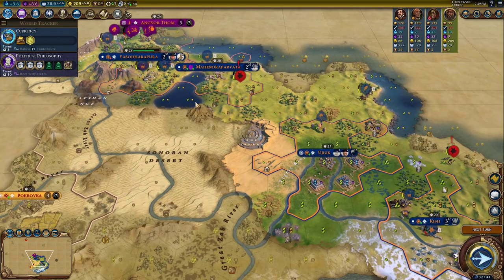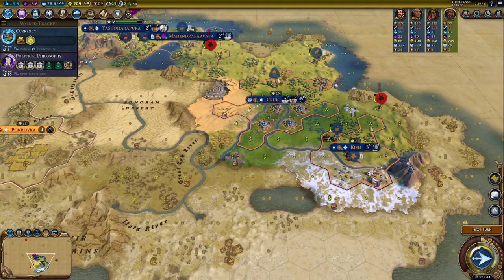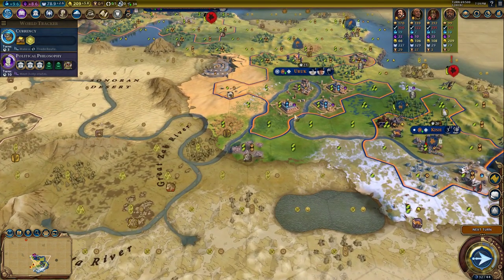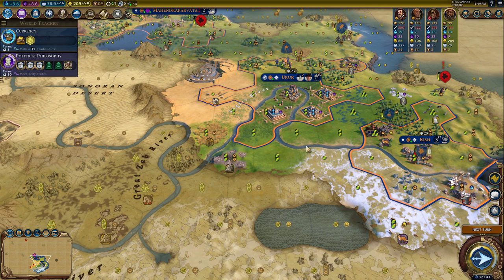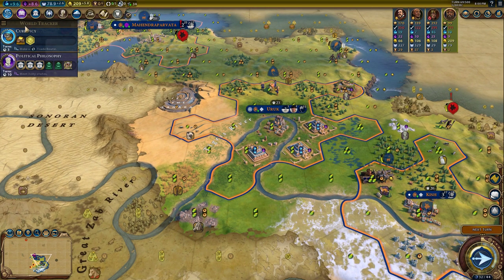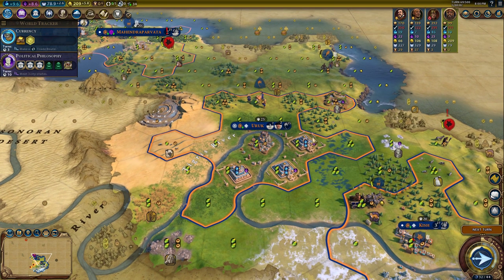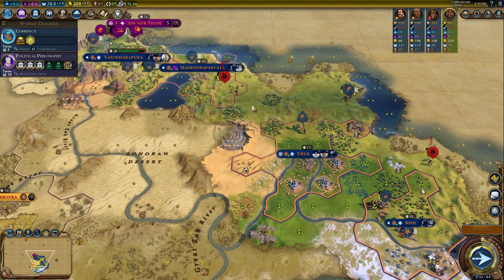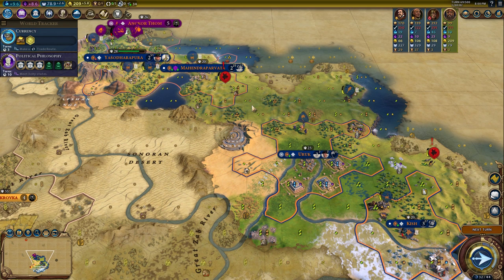This has been a good episode so far. We have four cities, about to get five and six. I think we're going to found a city down here — trying to figure out a good plan for an industrial zone, dam, and aqueduct trifecta. It's going to be great. If you have any suggestions, let me know in the comments. We're at 9.6 science per turn — that's actually kind of bad. We need to get settlers going and then get builders everywhere we can. Thanks for watching this episode; we'll see you next time.